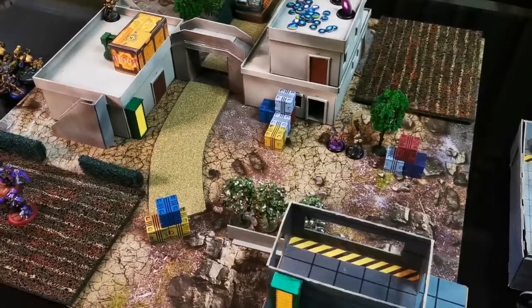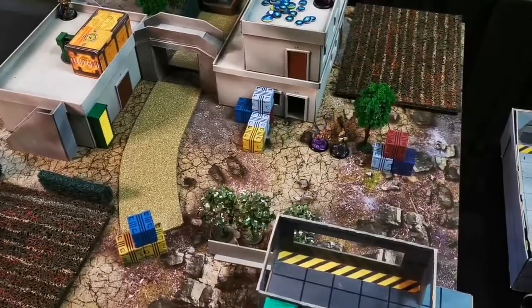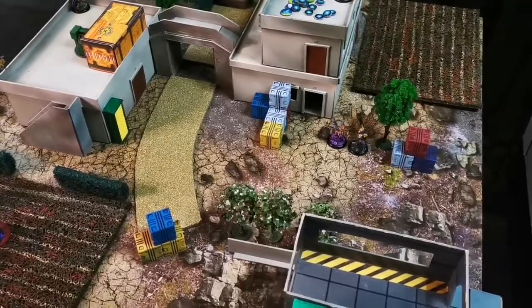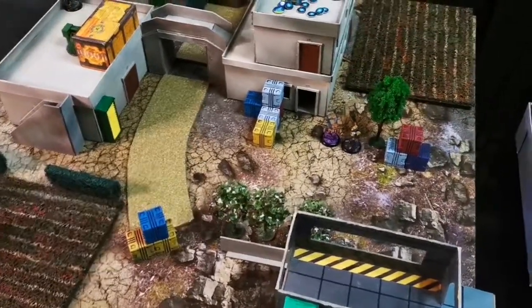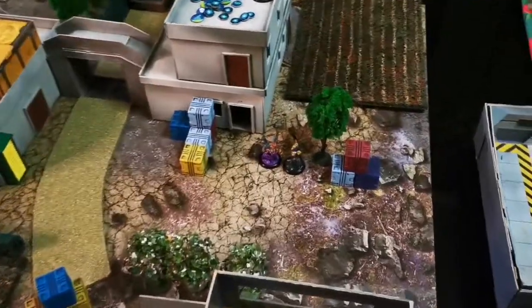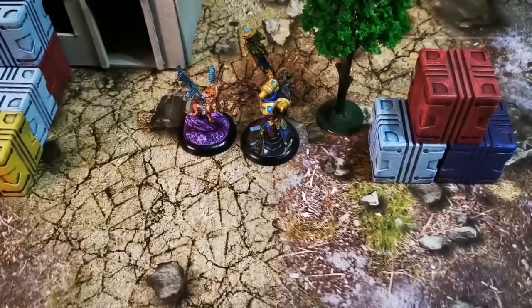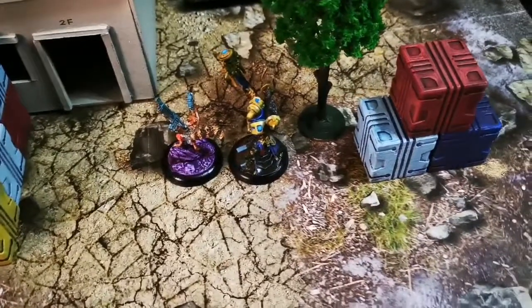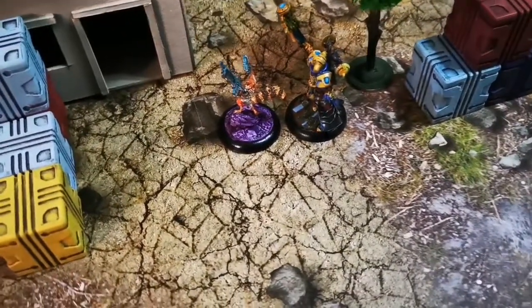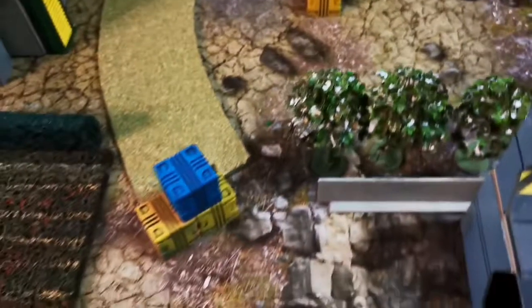Alright guys, John here from War Jeepney. I'll be continuing my solo campaign using my Eternus Continuum. During the last mission I was able to take two of my objectives — two VIPs — but one VIP was able to escape. Now we are running after that VIP. The mission is to capture that single VIP inside this special villa. The VIP has a defense of four; you have to get your models within one inch and make a successful melee attack, after which the capturing model must escape the board.